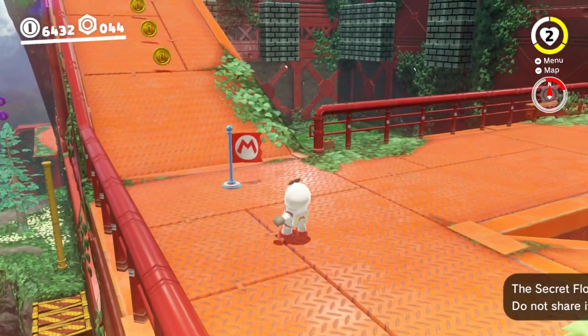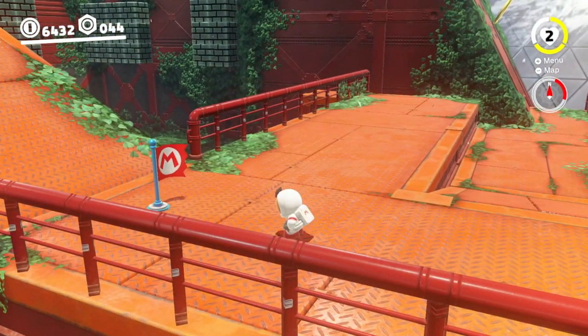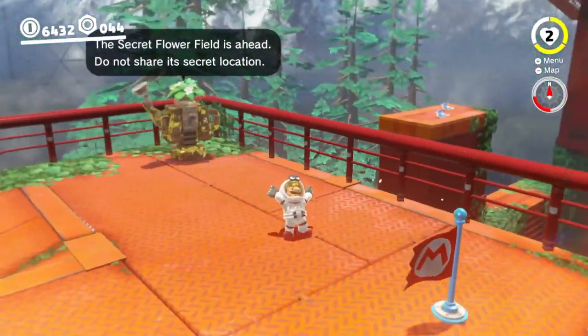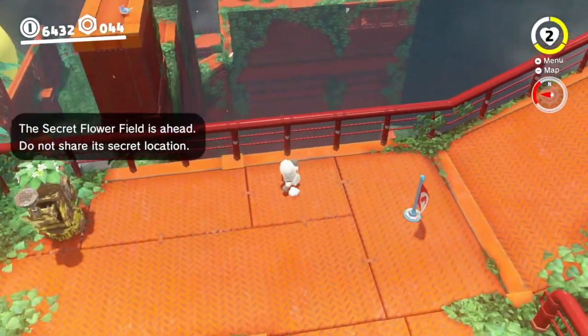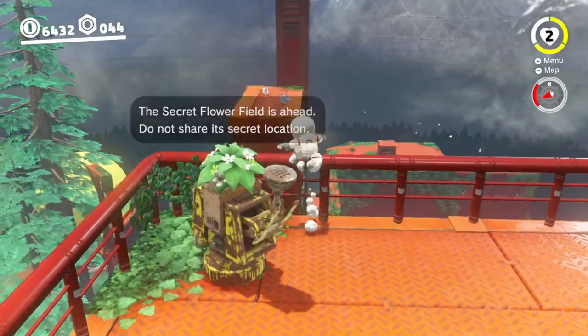Hey everyone, we are in Wooded Kingdom and we're going to pick up some of the tougher moons here. The first one is the painting — not the painting into Wooded Kingdom, but the painting out of Wooded Kingdom. We're aiming for that platform over there, which is pretty tricky to get to, so you're going to need to use the cappy jump to be able to get across.